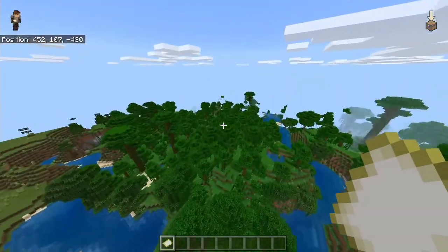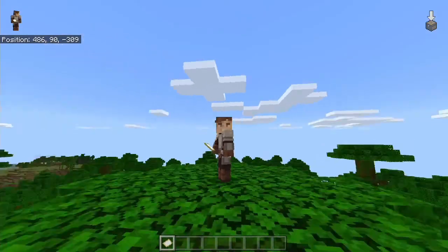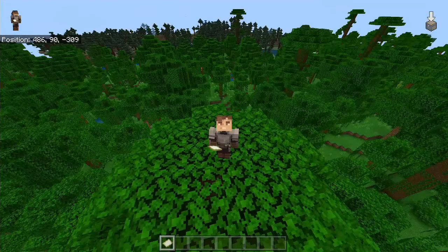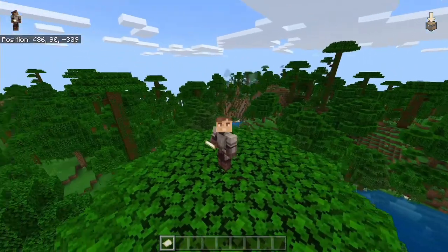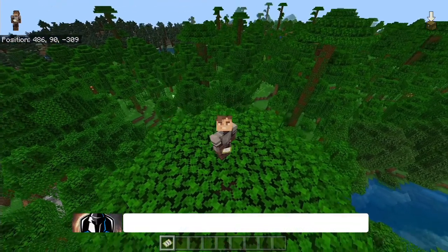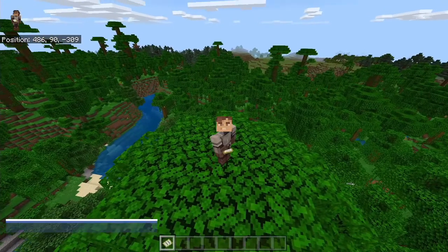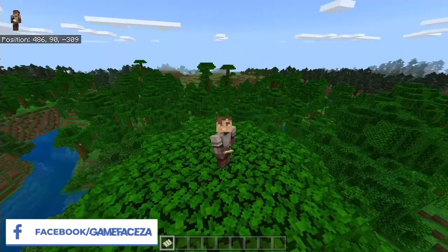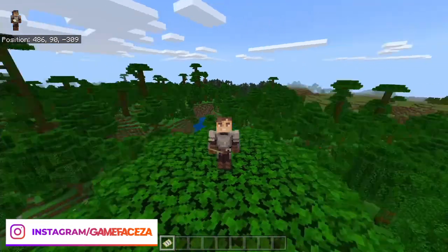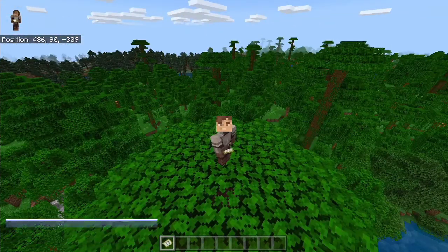Let's head back towards spawn — we spawned on one of these treetops, so let's just land here. Let's score the seed. Remember, this was the Lord of the Rings seed. Features near spawn: I've got to give it a two out of five — it's just a giant jungle, nothing amazing right at spawn. Biomes near spawn: I'd give it a three out of five. There's a very large forest, a large jungle, some plains, the bamboo forest which is quite rare, and that mountain biome which was very cool.